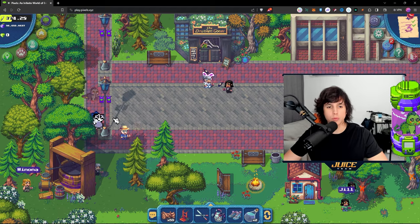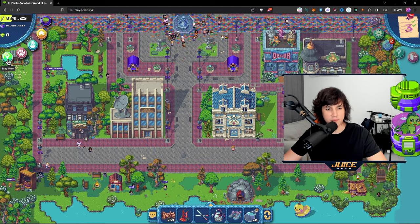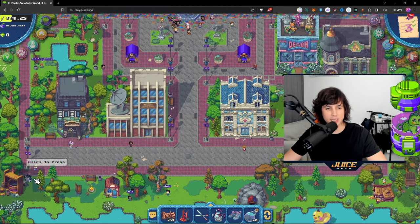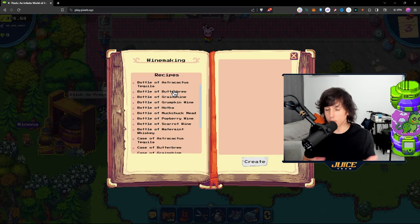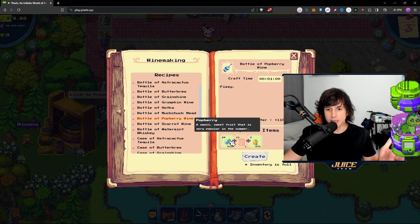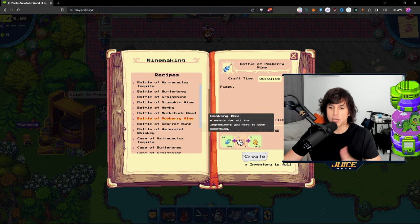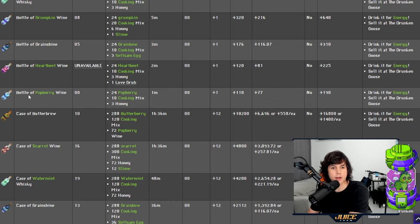The next way to get energy is through winemaking. If you press Z or zoom out using the map view, you can see the winery on the bottom left. At the winery you can create wine using different resources. The most basic wine is pop berry wine, which requires 24 pop berries, 10 cooking mix — available in the marketplace — and 300 honey to make one bottle.